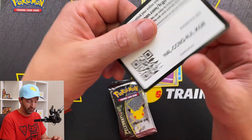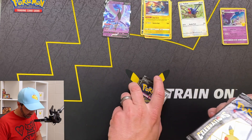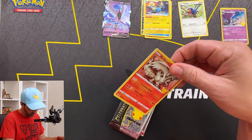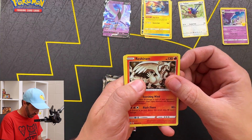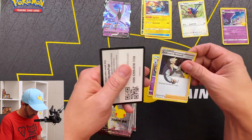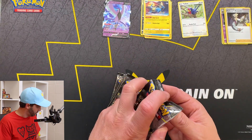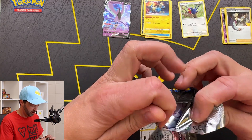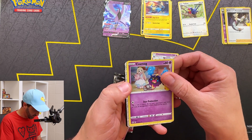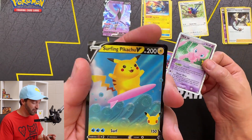Lunala, and then we got a code card for you. Unfortunately these go fast, but there's no way we don't pull something spicy because this is just such a cool set. Reshiram, Palkia, Cosmog, Professor's Research — and now watch, it's just the worst 25th Celebrations box ever. Cosmog, Cosmog again... oh, look at this! We got a Mew EX! Boom! We got some spice and a surfing Pikachu. See, I told you. I'm not so much of a liar, am I?